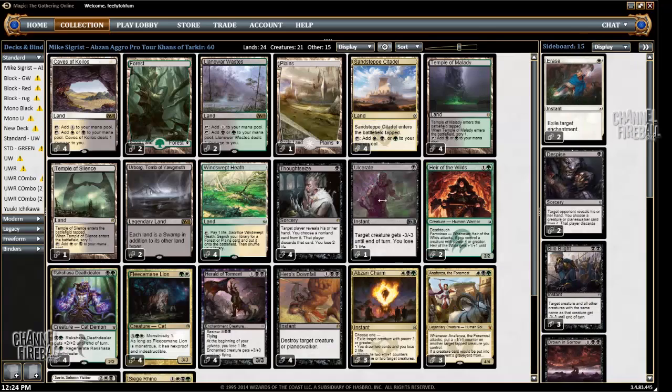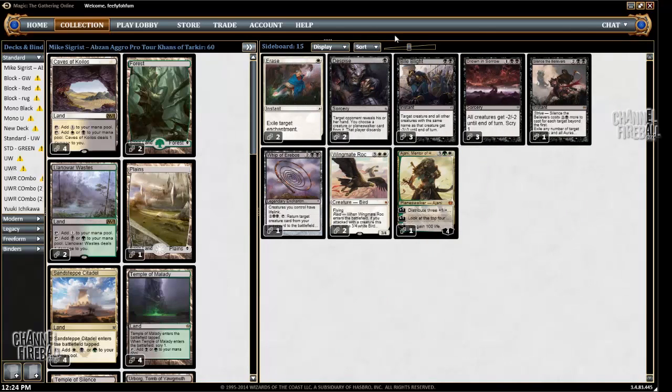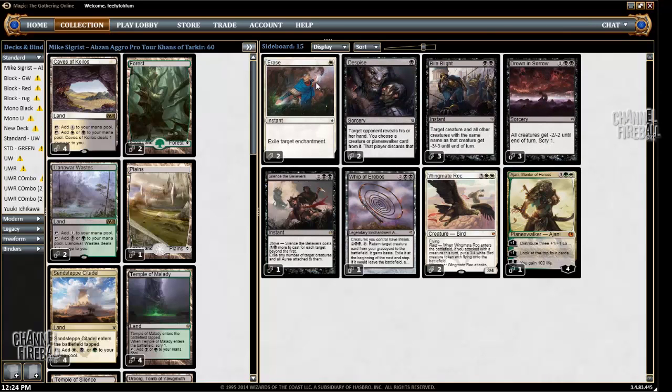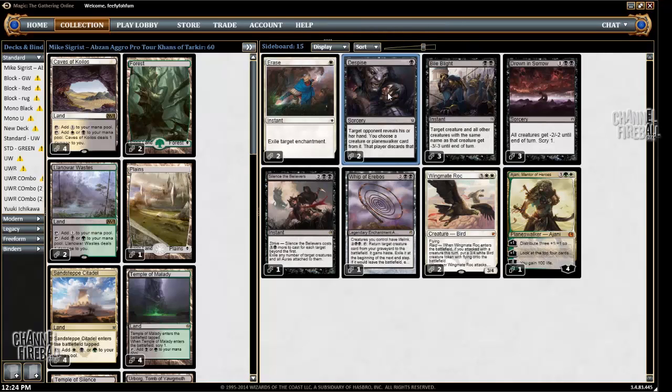Moving on to the sideboard. This deck doesn't have a great sideboard, but that's fine — you never really want to sideboard too much in an aggro deck. We played two Erase, because we had a lot of respect for the Jeskai Ascendancy combo deck. I actually played three in my deck, but Mike only played two. And Despise — you can't really have too many discard spells in certain matchups, so these are great to bring in, especially against Green Devotion.